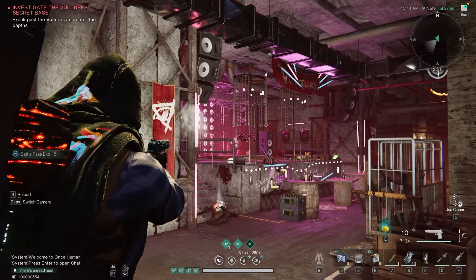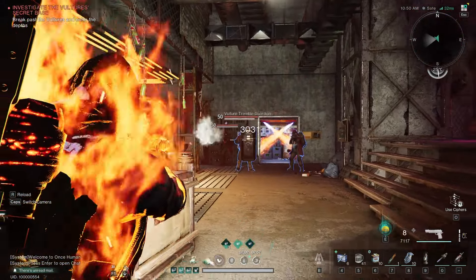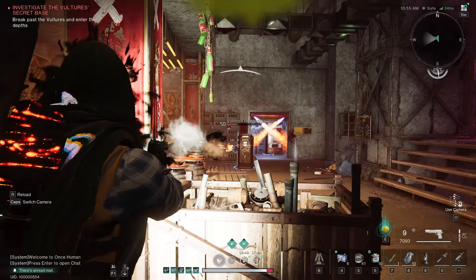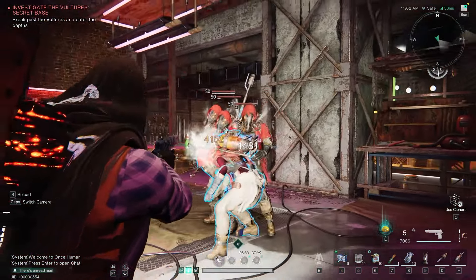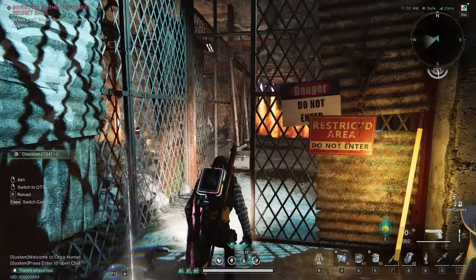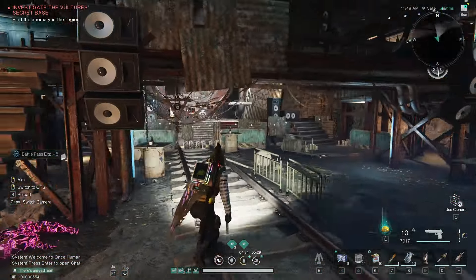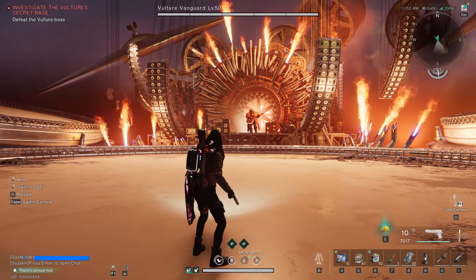This is where we have a vulture underground disco with plenty more bad guys to deal with. In the end there is going to be one more elite — first take care of the ads, then aim for the head, which he exposes quite a lot. You can also aim for the gun to the left if he's blocking everything. When you've taken care of him, a lot more vultures will run inside, which you want to deal with as quick as possible. Then you can interact with the pedal to remove the blockades. Be careful for the fire coming out of the walls. Deal with a couple more enemies and you'll reach the boss stage.